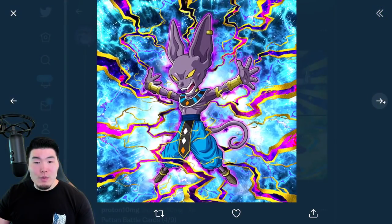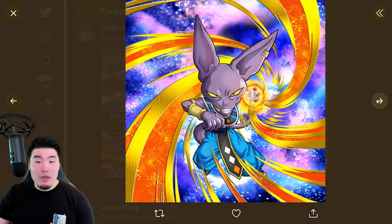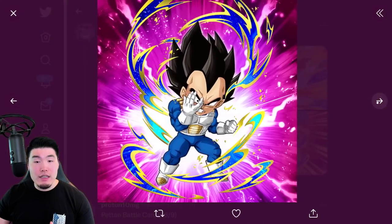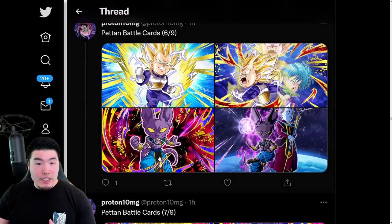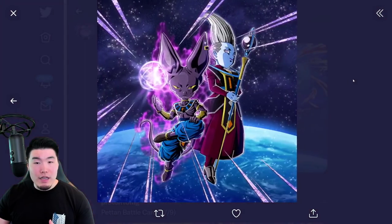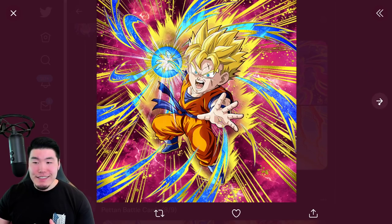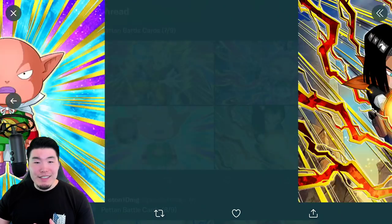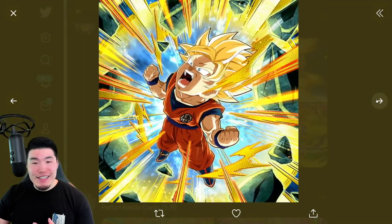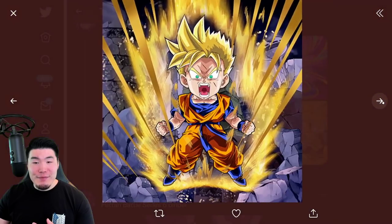Got some Beerus, Whis, Roshi, Jocko, Super Saiyan God Goku, Trunks, Vegeta, Vegeta and Bulma, and also the Androids. Lots of Peton Battle Cards, new set.